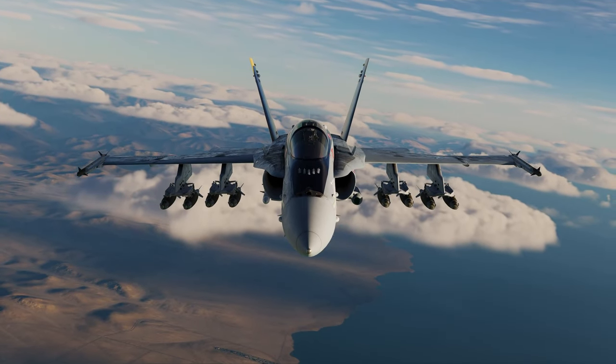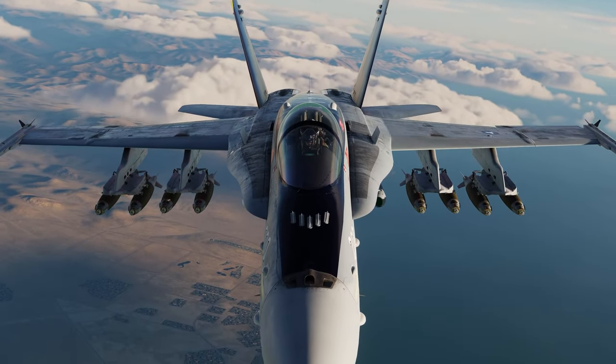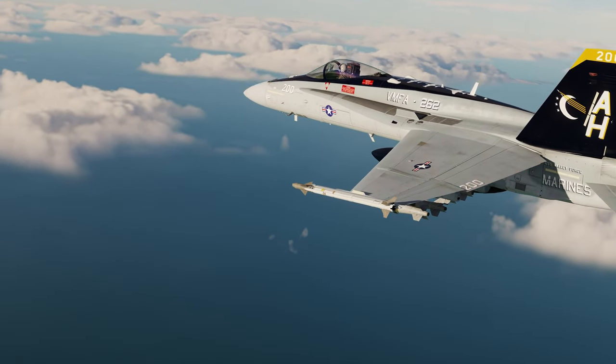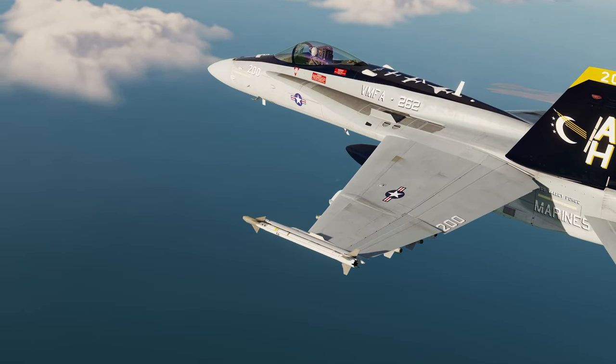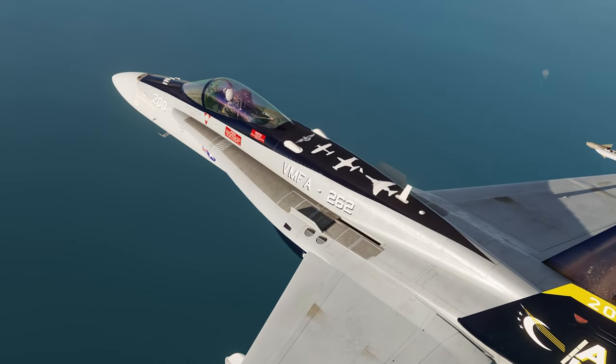In our first example, we will use the helmet mounted display to find and make a target designation, slew the targeting pod over to our targets, and ripple four JDAMs. In our second example, we will use the velocity vector slave function of the Atflir targeting pod and ripple eight JDAMs onto eight separate targets.